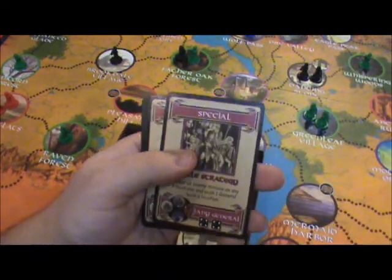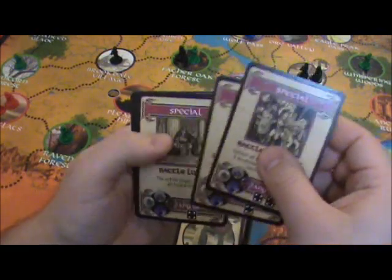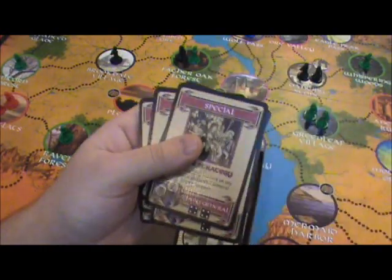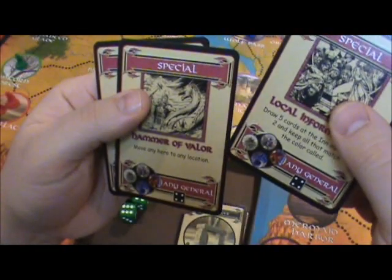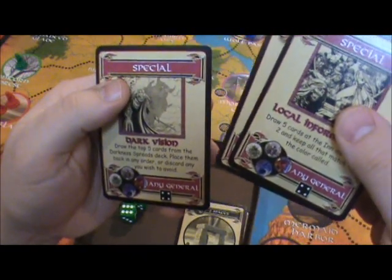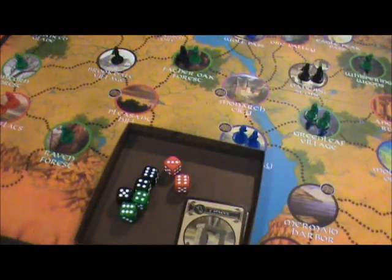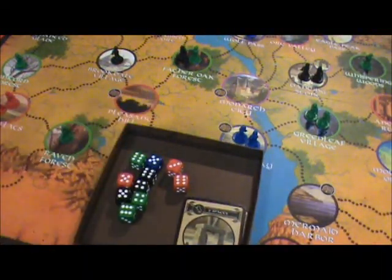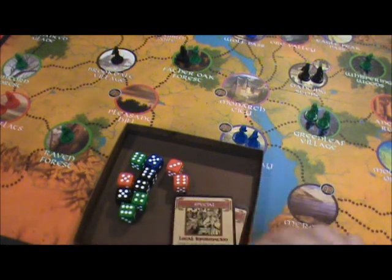I might actually be capable of loading up on additional dice to attack this general. Let's just go for it — we're going to put them all in. That's three more dice into the mix. As they say in poker, we're all in. Everything I could possibly throw at this undead general, I'm putting at him.